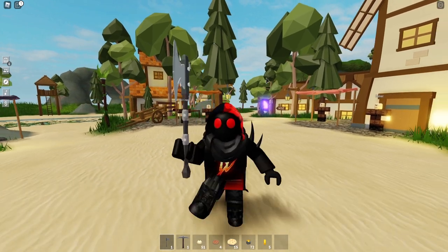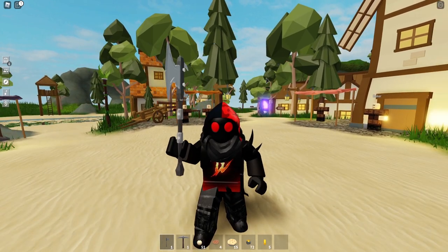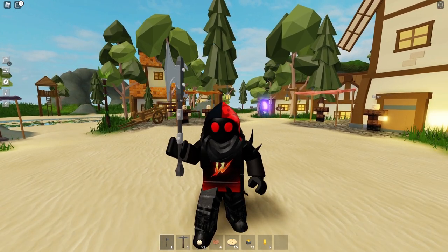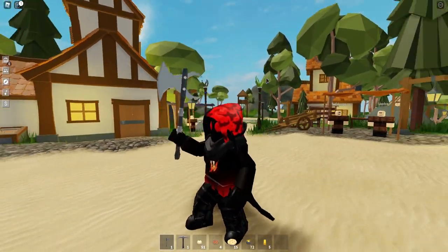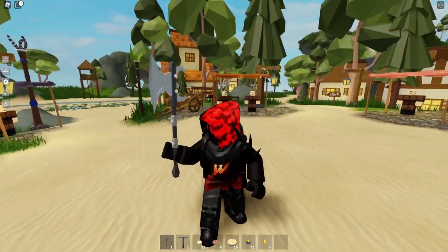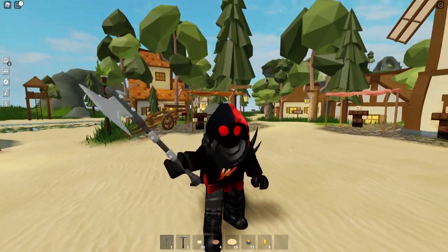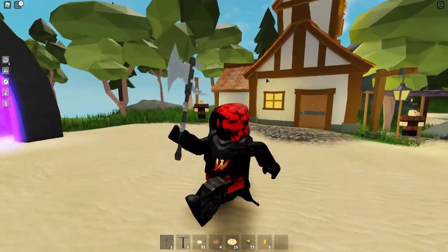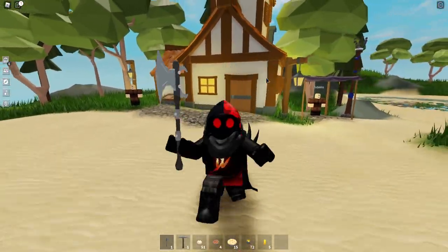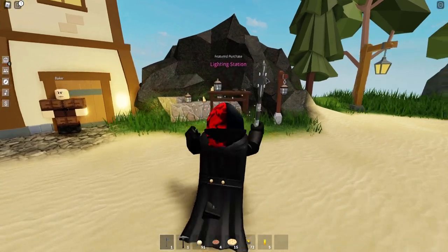So in this update they added the Buffalcore mob island. We also have gold ore. We have this awesome iron war axe that gives us a lot more damage. We've been wanting a better weapon for a while so they gave us a better weapon, and they added some gilded items which I'm going to show you in a little bit, and a lighting station which I already bought, of course.